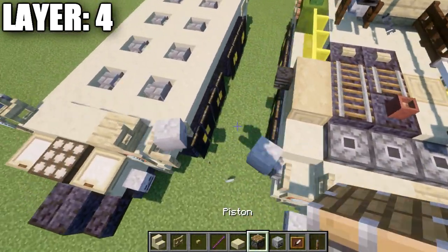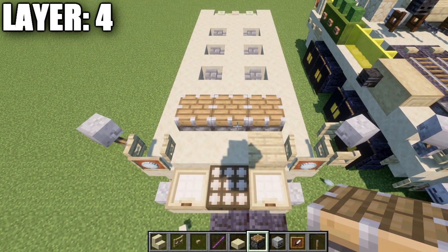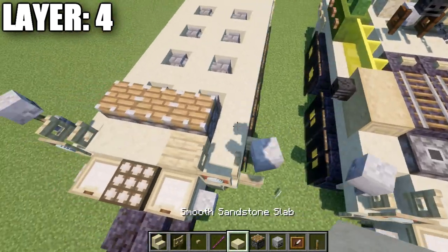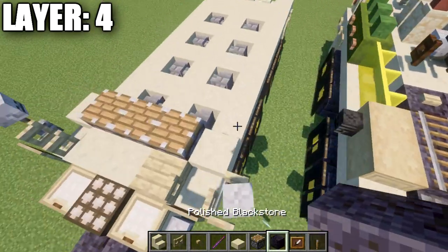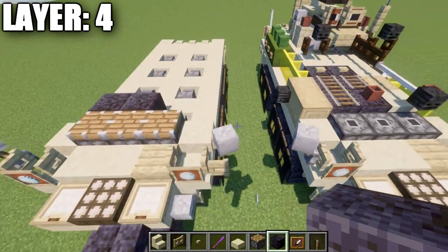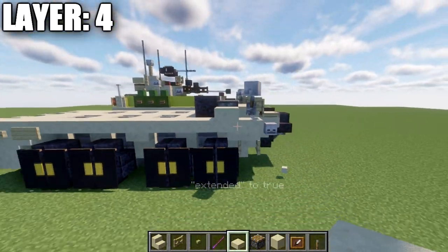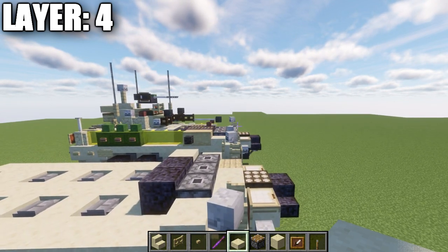Place down a row of three pistons. For Java players, pistons are recommended; Bedrock/Pocket Edition players can use end portal frames. Then place a smooth sandstone slab to both sides. After that, place a row of two polished blackstone blocks and a smooth sandstone block on the other side. Using the debug stick, right-click the pistons to remove the top portion — this creates the front sloping of the vehicle.